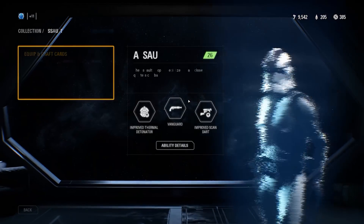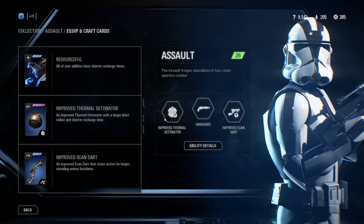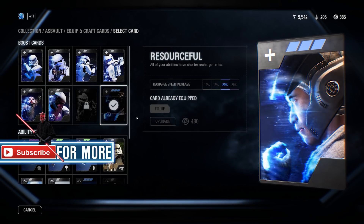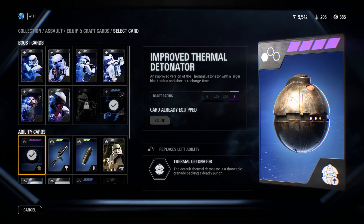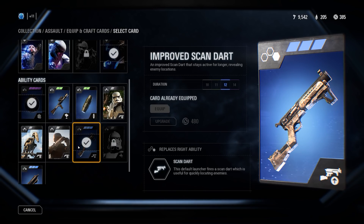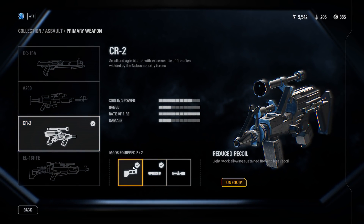For the assault class I use these 3 star cards: Resourceful, Improved Thermal Detonator, and Improved Scan Dart. I use Resourceful because it allows me to use my grenade, Scan Dart, and Vanguard much quicker — I have it at rare rarity. The Improved Thermal Detonator is fantastic; I have it at epic rarity so it has a much bigger blast radius and it's deadly. The Improved Scan Dart is fantastic especially on smaller maps — at rare rarity I get 12 seconds of knowing what enemies are in a small location.